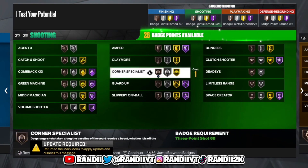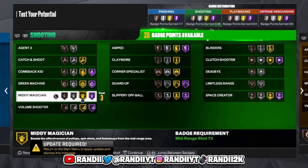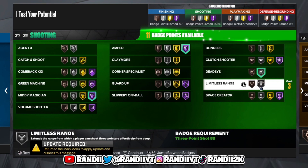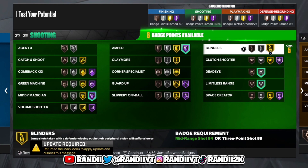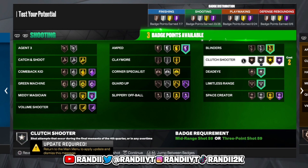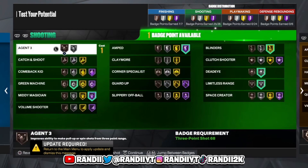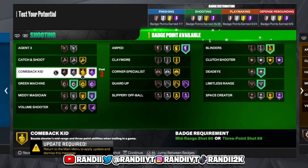For shooting badges, Midi Magician is actually a really good badge so make sure y'all have it at least on Hall of Fame. You obviously want Amped — when you're running out of adrenaline boost, Amped literally gives you a boost to making those shots, so have it on Hall of Fame. Dead Eye on silver, Limitless Range on silver, Blinders on gold. Green Machine — if you're really good at shooting you don't need it on Hall of Fame, just keep it on silver to get all the other badges. Guard Up is a good badge as well.